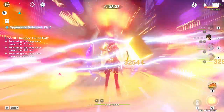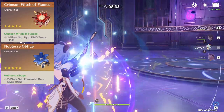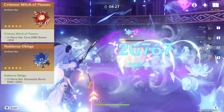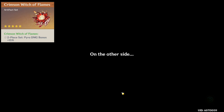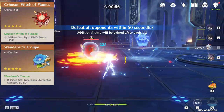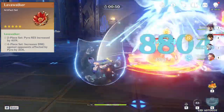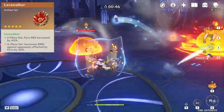If you don't want to run 4-piece or can't get four good pieces, you can run 2-piece Crimson with 2-piece Noblesse to buff her ultimate. Odds are you're going to be ulting a lot with her, so buffing this is definitely worthwhile. Noblesse comes from the Clear Pool and Mountain Cavern domain. You can also run 2-piece Crimson with 2-piece Wanderer's if you're going to go hard with the elemental combos. Wanderer's comes from bosses. There is another set from the Hidden Palace of Zhou Formula called Lavawalker, and if you're the type of player that never really uses elemental combos, this is a set you could run too.